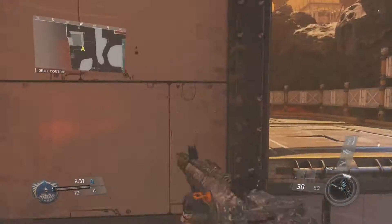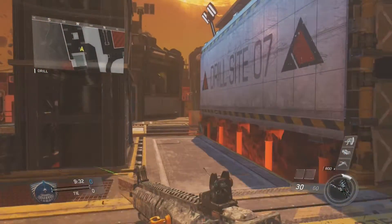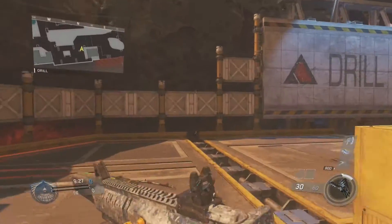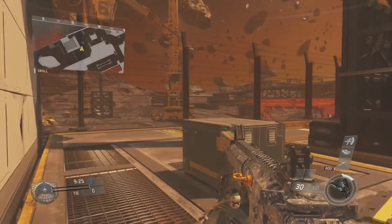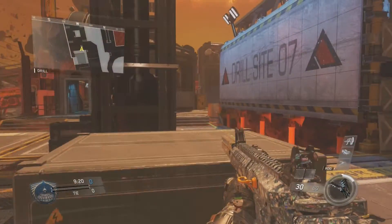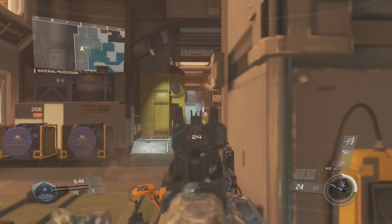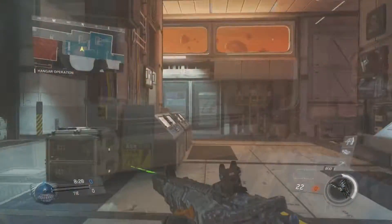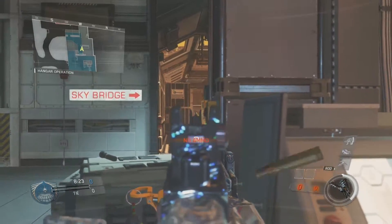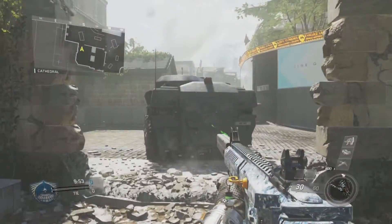Next up is Scorch, with two spots. The first is a long shot head-glitching area — not a lot of people go through there, but my recommendation is to stay in these spots all game. The second spot is in a hallway, which is the best spot on Scorch because a lot of people go through it. I really do recommend sitting on this spot.